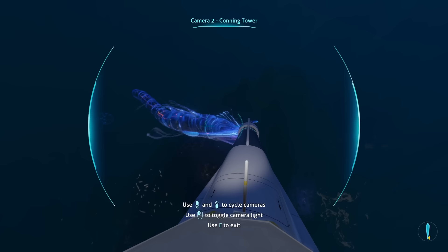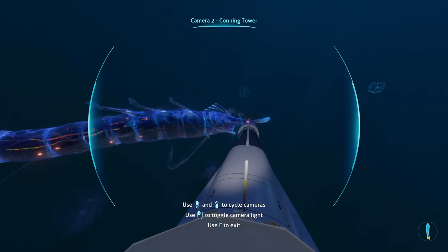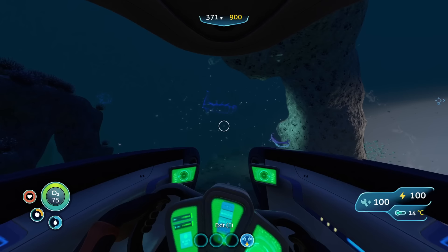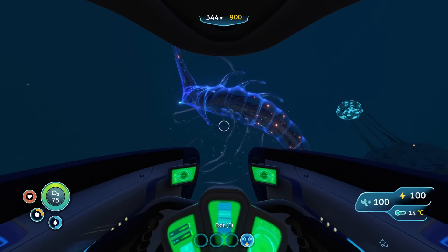Close encounters with these creatures is terrifying — they'll kill you pretty quickly if you're in a Seamoth or on foot, and they'll let off a blood-curdling scream when they attack or if they're nearby, which is unnerving. When inside the Cyclops, the ghost leviathan will attempt to roll the submarine over almost as if it's a toy, and if you're unlucky enough to be walking around the ship, it's pretty much an instant death. As terrifying as these creatures are, I still think the smaller, less dangerous reaper leviathan is still my favourite — or technically least favourite creature — just because of how iconic they are.